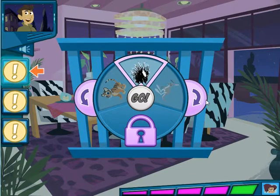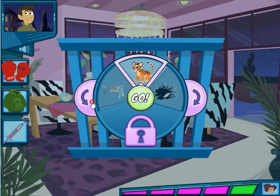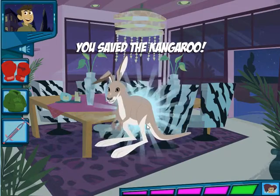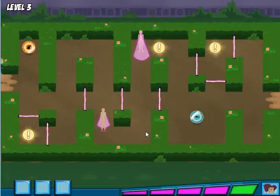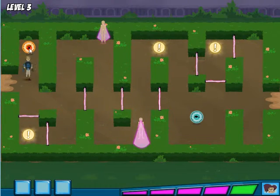Guess which animal is in the cage by revealing the clues. When this animal hops around like a pogo stick — Alright! We did it! My baby animal escaped! Quick! Mannequins, find it!